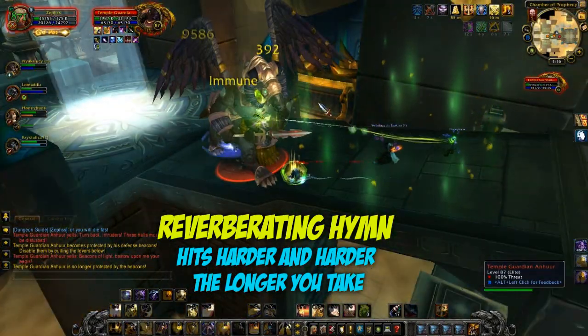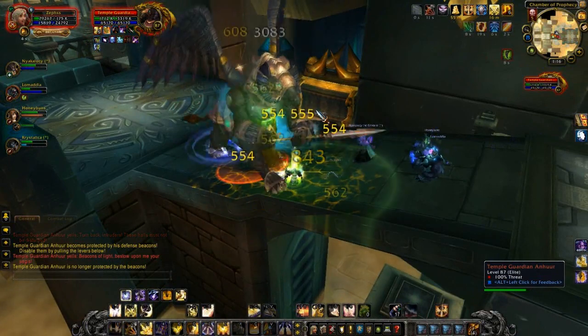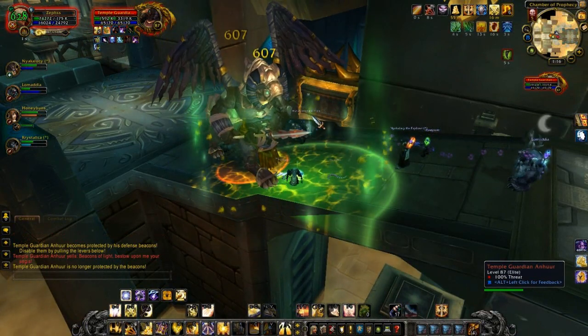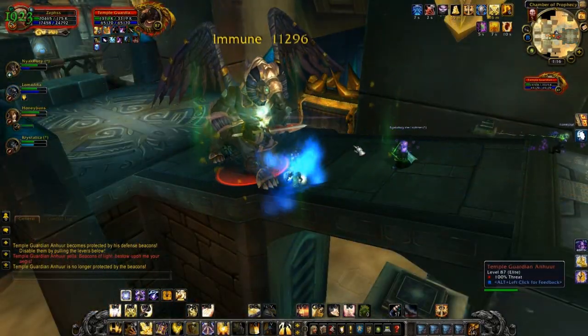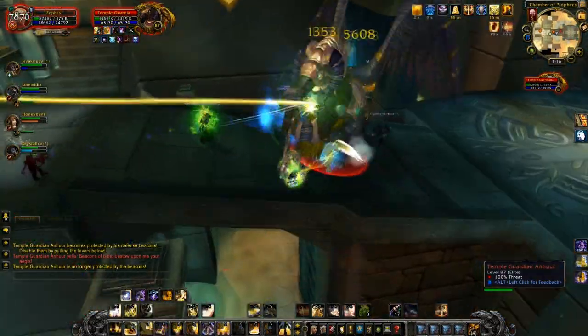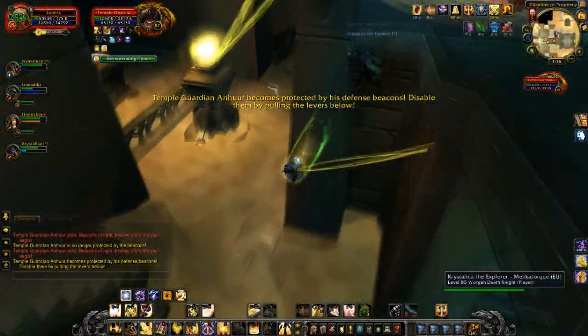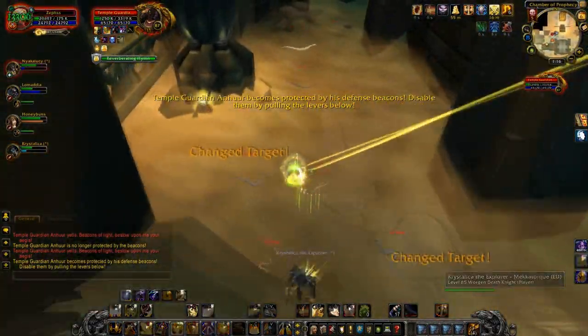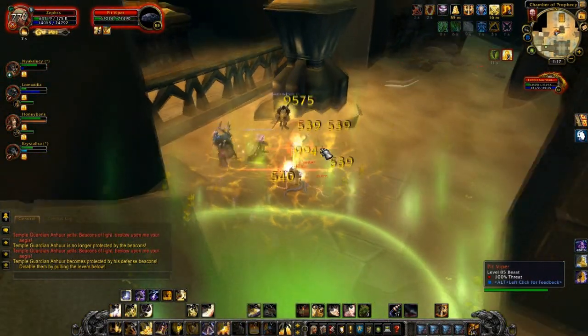So you need to interrupt it as soon as his shield is down. I was trying to use Intimidation but it didn't work as a proper interrupt, which is why we had a bit of trouble. The key is to have someone just ready to interrupt as soon as he's vulnerable again — that's the big thing. That's why you need someone up there, or ready after the first lever is pulled, to interrupt.